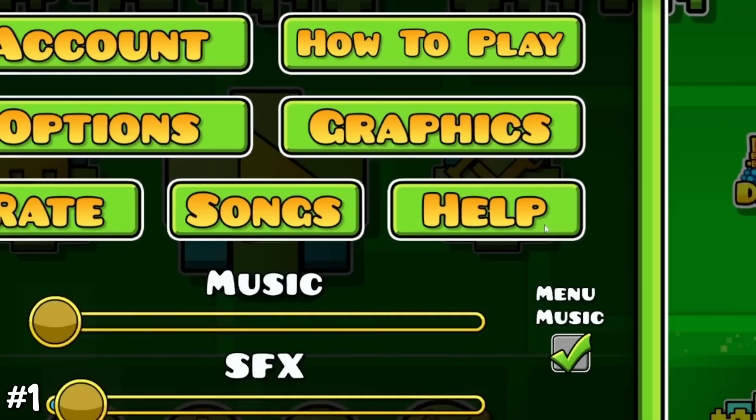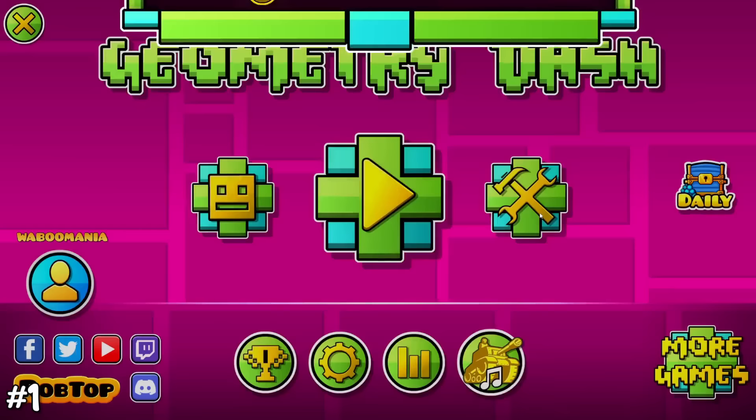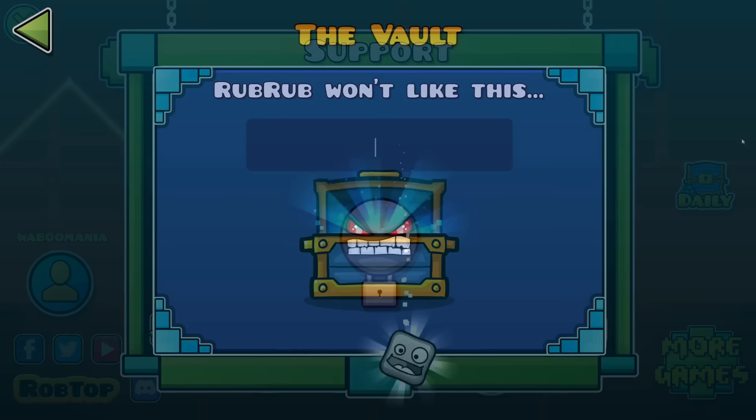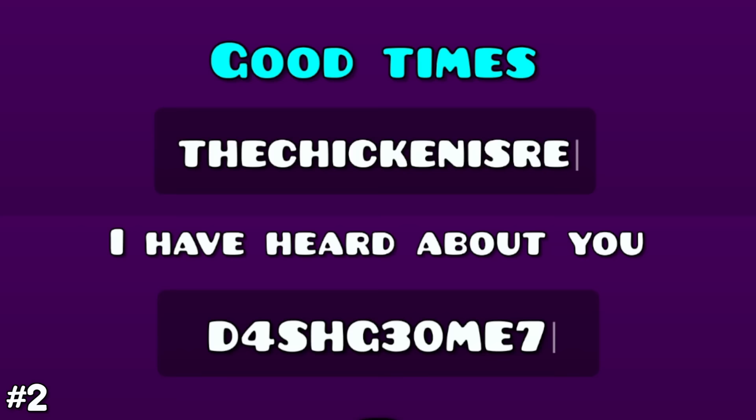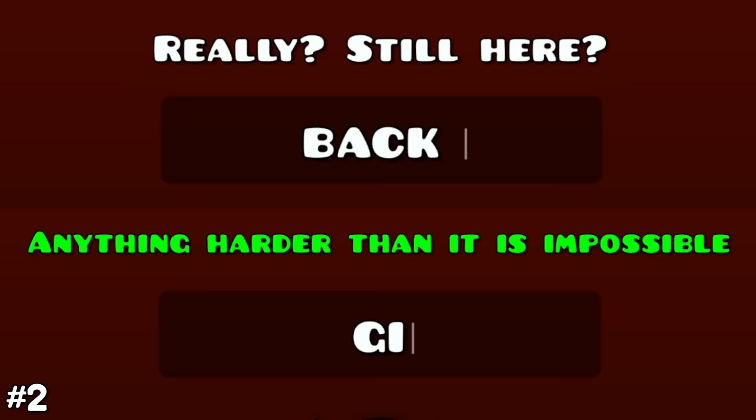If you spam the help button a lot of times, a question mark will appear in the support menu that you can press for a free icon. There are also new vault codes that unlock new icons in the Geometry Dash 2.2 update. The codes are: for the vault, 'final boss'; for the vault of secrets, 'dash geometry' and 'the chicken is ready'; and for the chamber of time, 'back on track' and 'give me helper'.